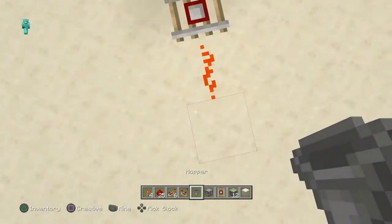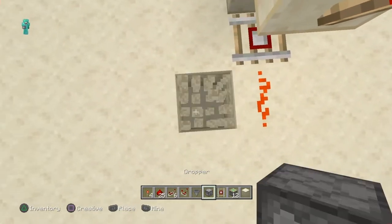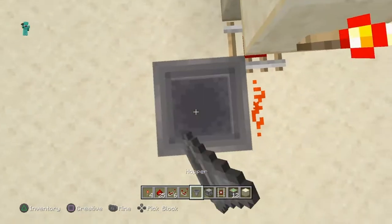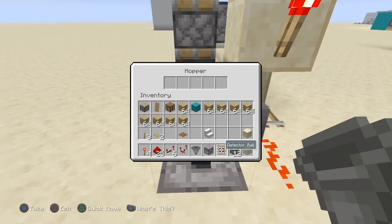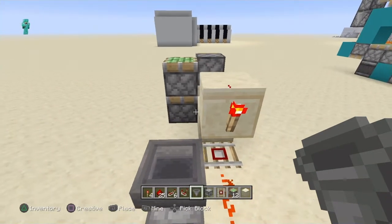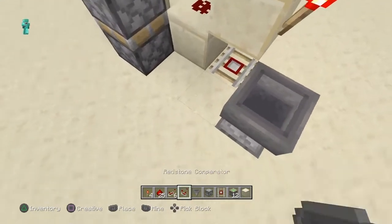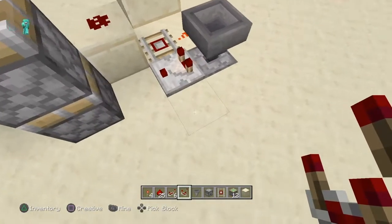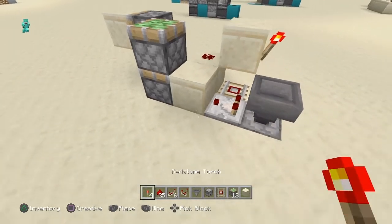Then, beside this redstone, you need to put a dropper. On top of the dropper you need to put a hopper, then put anything inside of this hopper — I put these plants. Then you need to put a redstone comparator like this, facing this way, then a block in front of it.